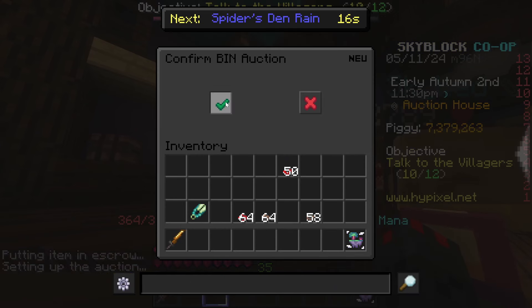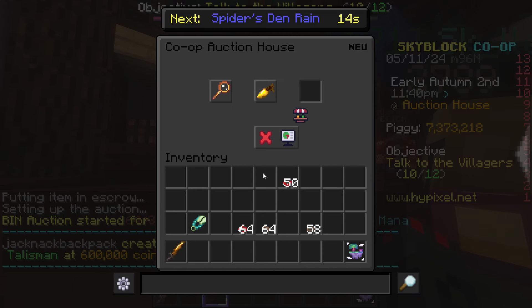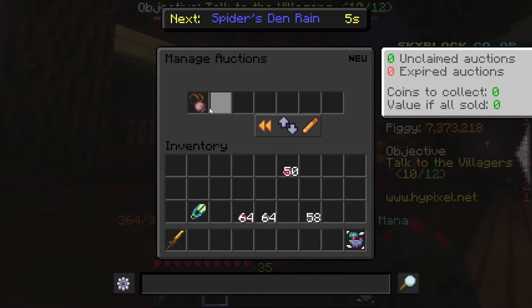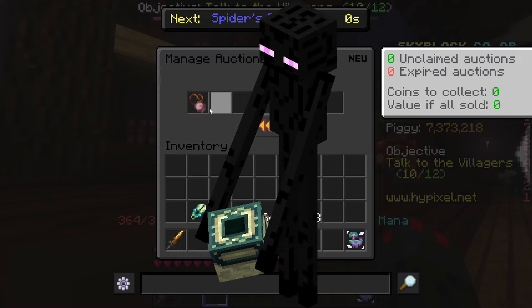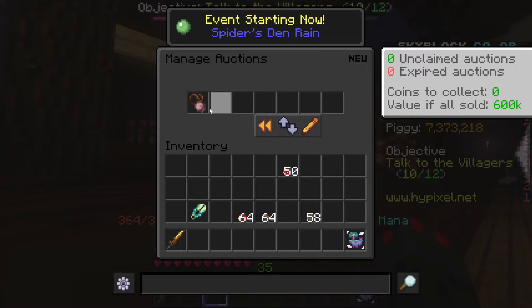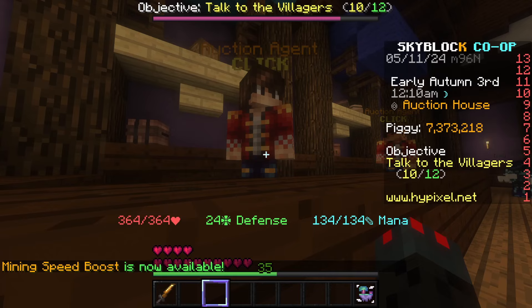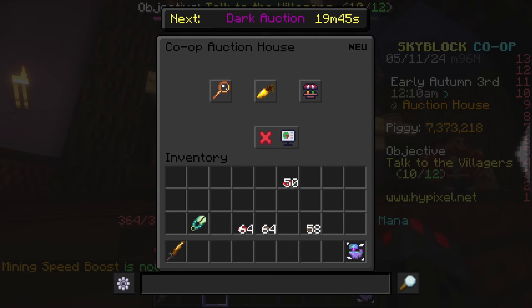It is an amazing early game method. You can get up to 5 million an hour doing this, but it's really difficult, and on average you'll get around 4 million an hour. I would recommend that you do this until you can grind zealots in the End dimension, which is a greater strategy to make more money — but you do need high combat, a good sword, and good armor for that, so until then you can just sell Chumming Talismans.